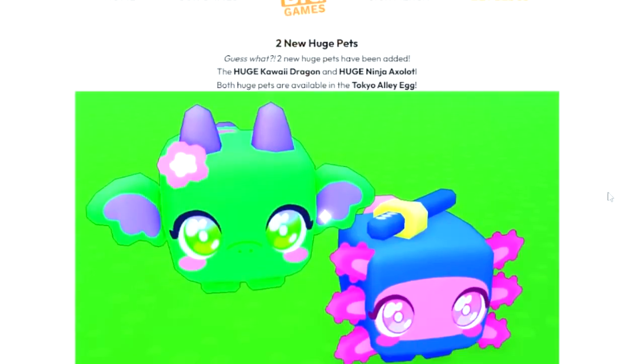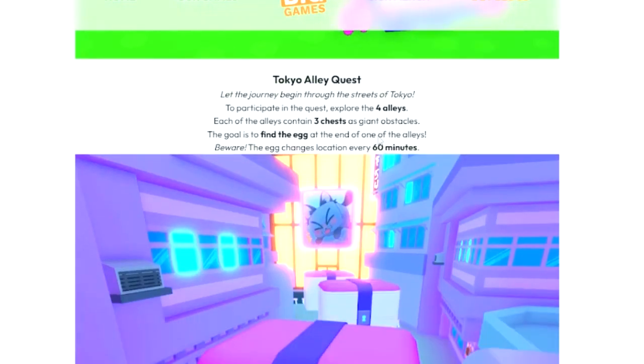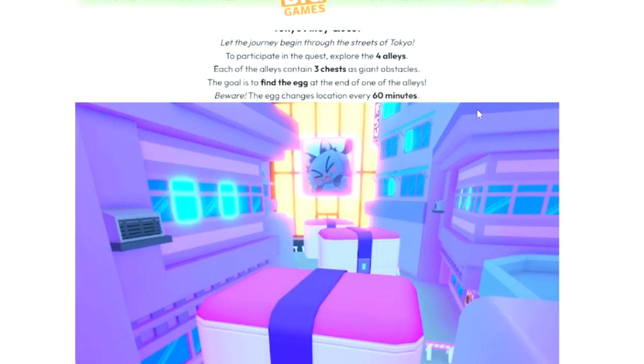Might as well look at the dev blog since the eggs are still not in my inventory. The first things are the 2 new huge pets from the Tokyo Alley egg — these are the Kawaii Dragon and Kawaii Ninja Axolotl, they're so cool. Here's the Tokyo Alley quest: just explore the alleys and at the end of one of them will be the Tokyo Alley egg, but it's different for every server and it changes every hour.